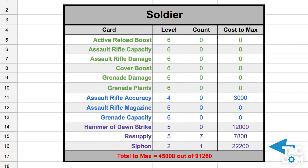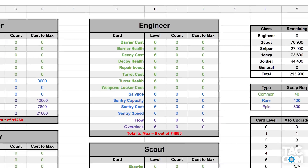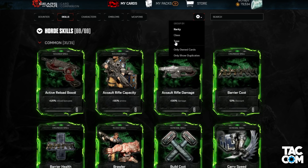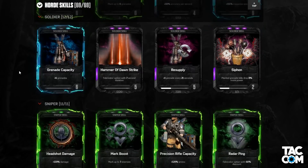You can see this last column changed from 22,100 down to 21,600. This is the total amount of scrap needed to max out this card. Down here you can see how much it's going to take you to max out the entire class. Jumping over to the engineer, you can see that I've got zero scrap left to spend, as I've maxed out all of the cards. Some of you may be questioning the order of the cards in the list — this order doesn't match up in-game, but it matches up with the Gears of War website.